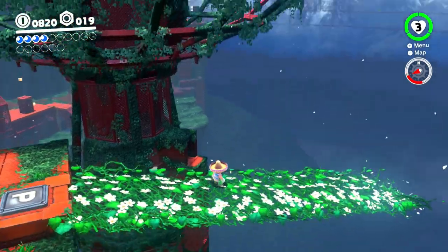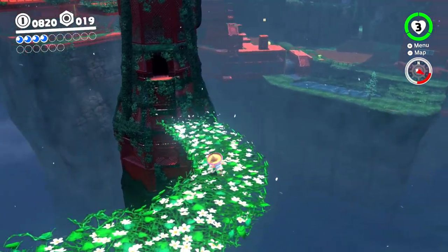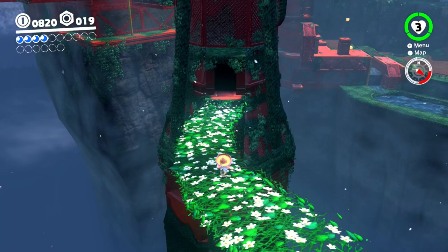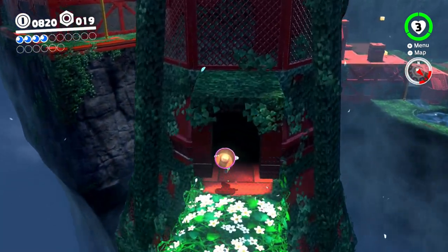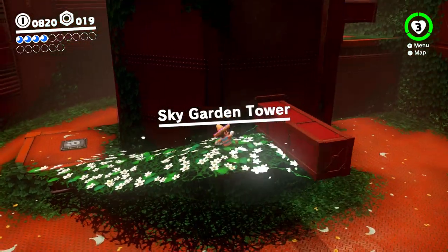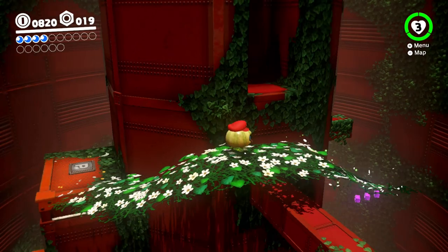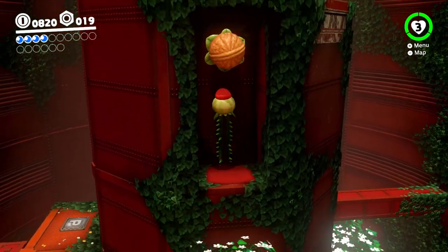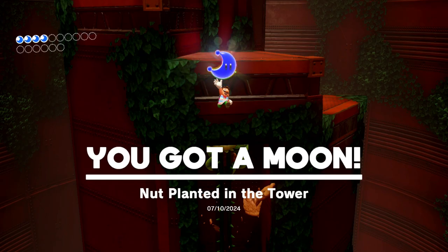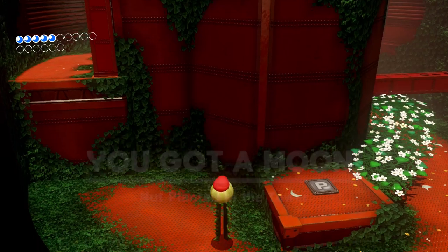Is that where we're going? Yeah, I think we're heading down. Oh god, don't want to go too fast. Oh, I didn't even go over there where the water is. I think there might be a moon down there. Sky Guardian Tower — oh, this is where it is. Freaking Power Moon with the funniest title. Yep, here it is — the best Power Moon in the entire game. 'Nut planted in the tower.' What the heck, Nintendo?